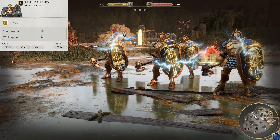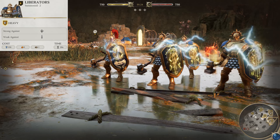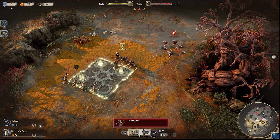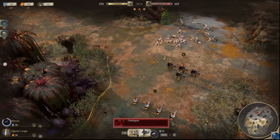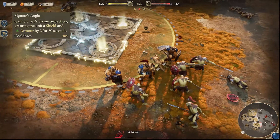With that, let's begin with the Liberators. These are a tier one heavy unit and your early game line holders with great defense, but not a lot of offense. They can hold most non-heroic tier one enemies at bay for a good long while, but will need help dealing much damage, so be sure to back them up with heroes or ranged units for some added power.